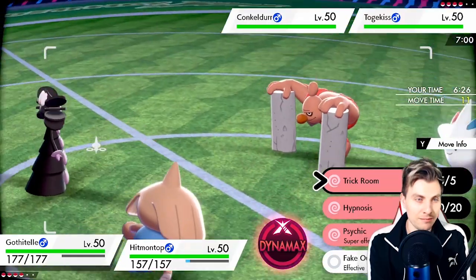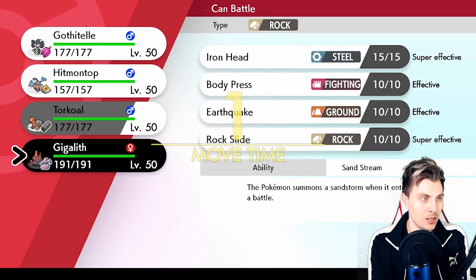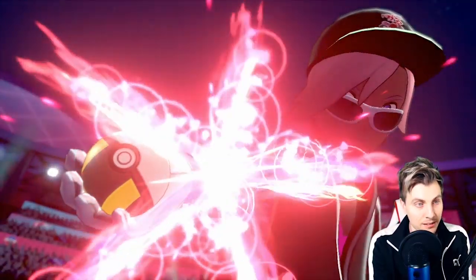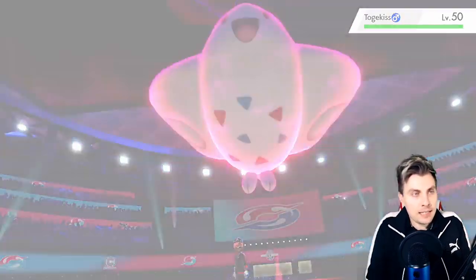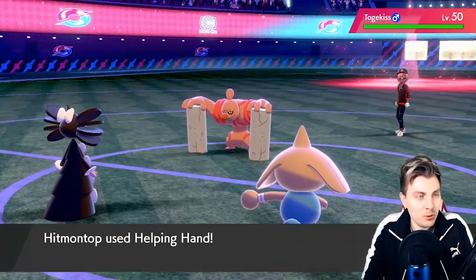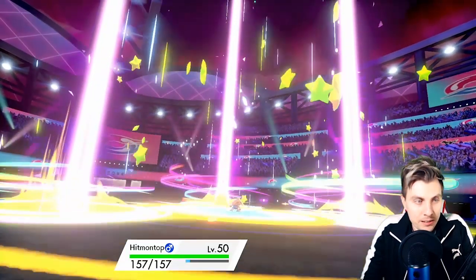I don't really like faking out the Togekiss though - let's switch into Gigalith. We're not sure what Hitmontop is going to do here, but we're going to see something Dynamax. I talk way too much. The fake out there wasn't the best idea - we should have gone with our instinct. I guess let's see what we lock into - Help in Hand probably, because I think that's the top move. There we go, Help in Hand into Trick Room, just to make sure we get it off.